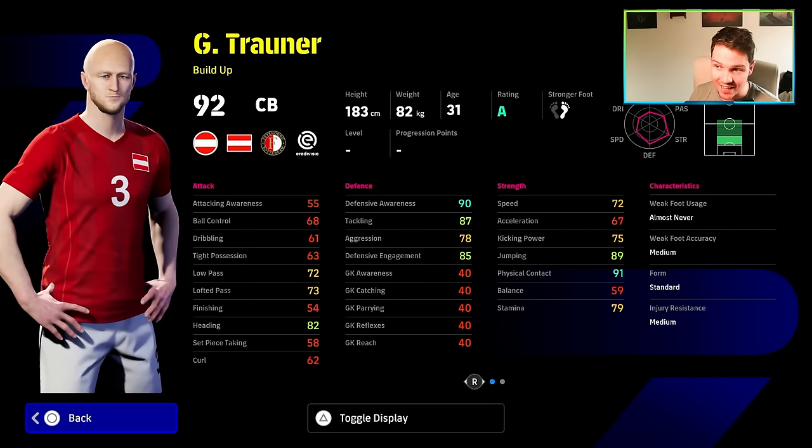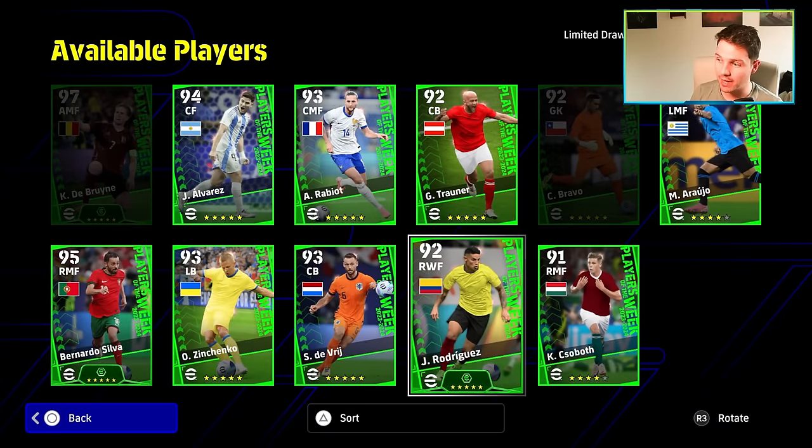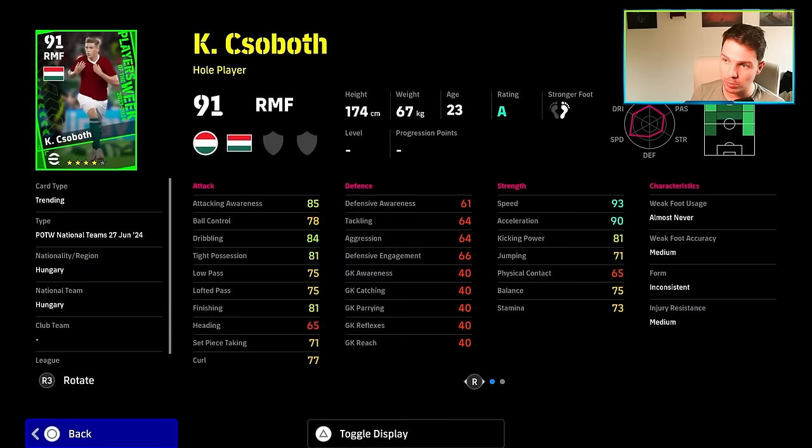The other center back here doesn't have good enough aggression or speed — it needs to be at least 80. So the Austrian is not going to cut it.